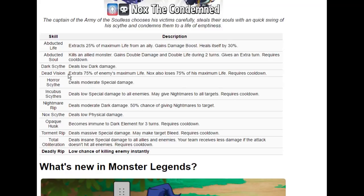The following skill extracts 75% of the enemy's max life, but Nox also loses 75% of his own max life. This can be extremely useful when taking on bosses in the adventure map or really tanky monsters, although you have to be careful. If you've already lost 25% of your max life and you use this skill, it would probably kill you unless you have some sort of shield — or the double life buff that Abducted Soul gives.